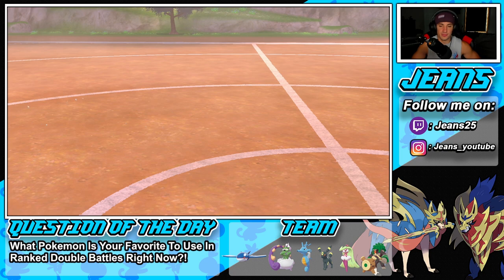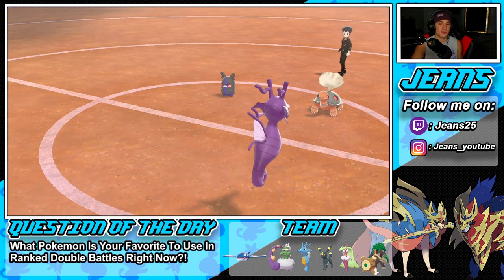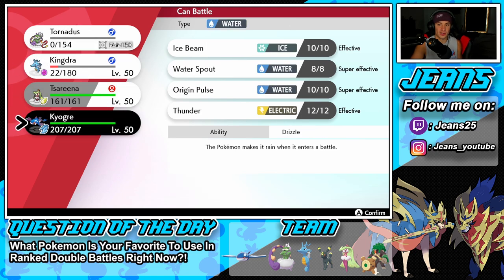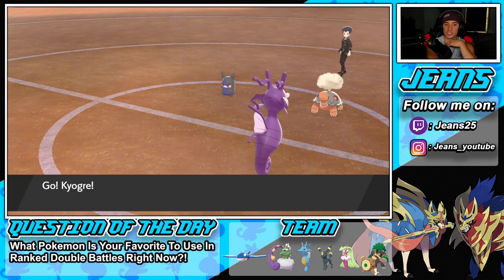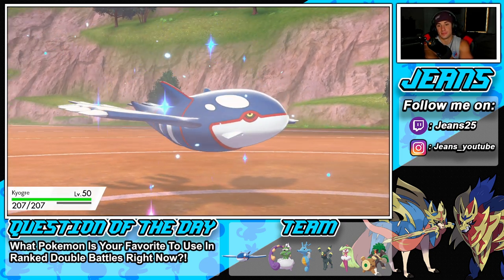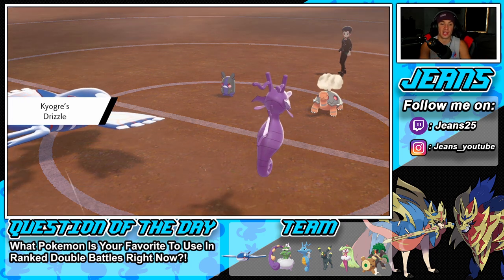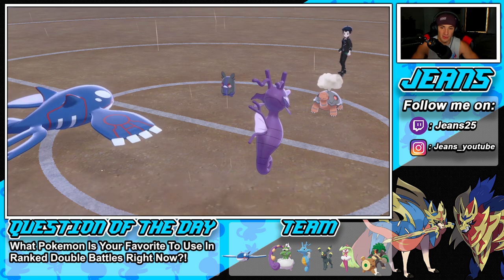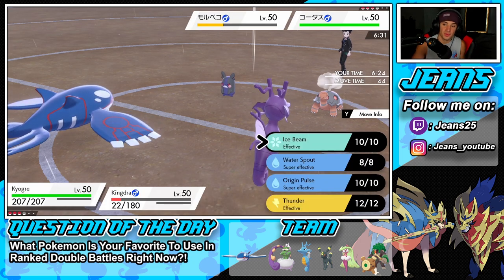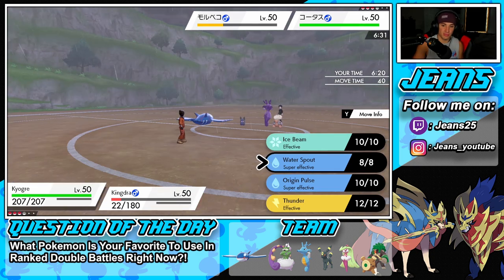Kyogre gets out here! Marowak changes stance and goes for a Fake Out — scary Pokemon. Getting rain going! Kyogre can beat their Kyogre all day if I can get in a swap since I'm Choice Scarfed into Thunder in the rain. Water Spout is probably our play here — it'll definitely take out Marowak and Hurricane covers in case he swaps into their Kyogre.